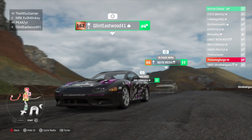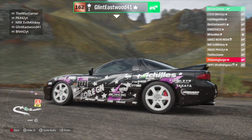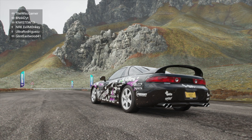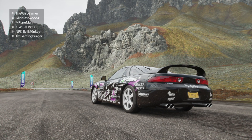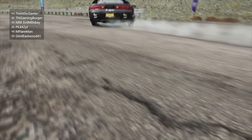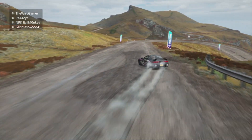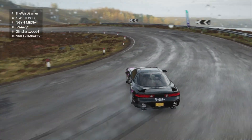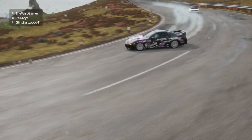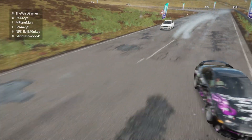Next up, Glint Eastwood 41 in the rear-wheel-drive swapped Mitsubishi GTO, or 3000GT for the US market — actually, this is a Dodge Stealth Turbo RT. A very smoky start — this could be good for him. Maybe a small torquey V6 is what you need. Going into the final corner looking pretty good, taking an aggressive line, cutting in and then going out. Not great at holding a line, but across the line for Glint Eastwood.